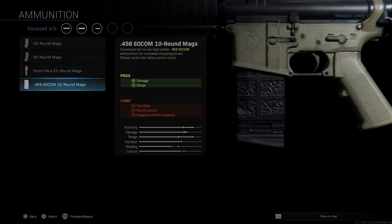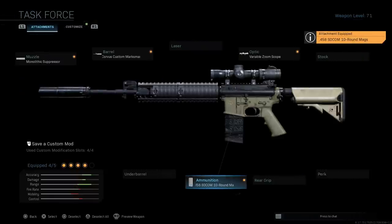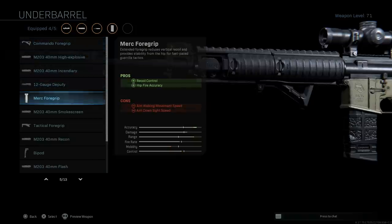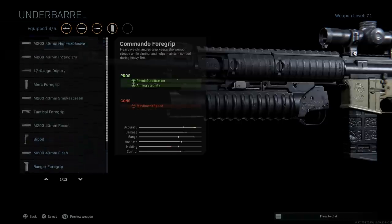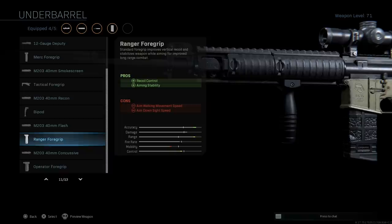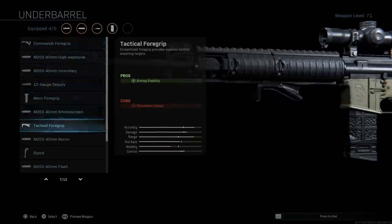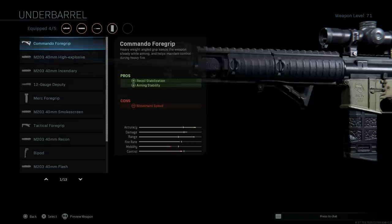Obviously with a heavier round, recoil goes up and fire rate goes down from the standard M4, but this thing hits like a truck and you're going to down people very quickly. In real life the SR-25 is 7.62, but we don't have that option so we go with the SOCOM rounds. For the underbarrel, I use the Commando Foregrip for recoil stabilization and aiming stability — the con being movement speed. It also doesn't take any hit to ADS speed, unlike some other grips.